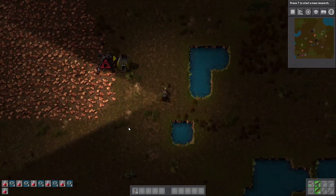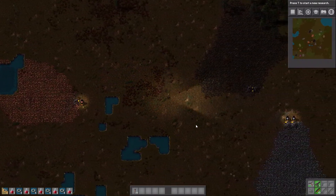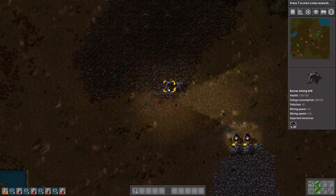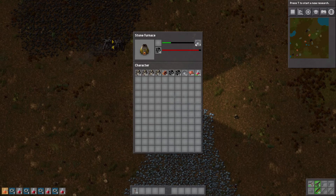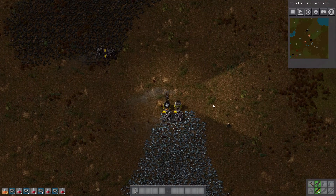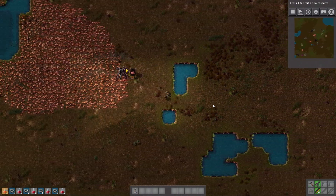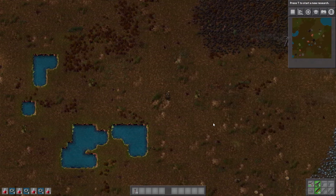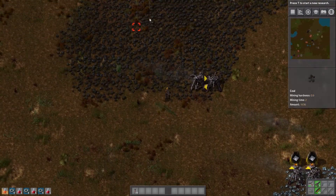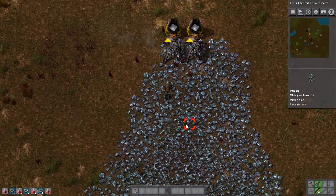We ran out of fuel here — let's fill this guy up. We're going back and forth making sure everything is filled. Obviously, like the beginning of the game said, we want to automate things. That's pretty much the meat and potatoes of Factorio and the fun of it — figuring out how to automate everything. It is certainly more complicated in 0.15 than it has been in previous versions. Check out these new graphics for the ore — I really like it. Some things aren't high resolution yet, but it looks good.